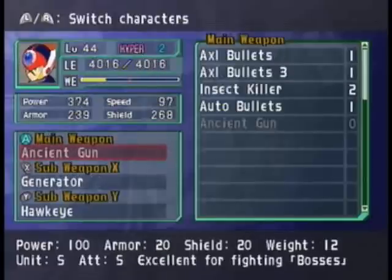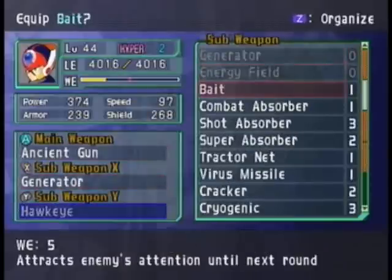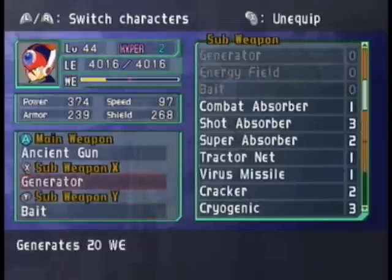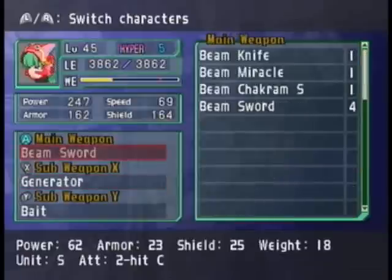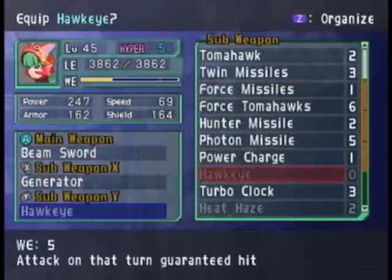If Kitty goes in there, the Agent Gun you get from beating Ninetales. It works well against bosses, but it's only one hit. I'm actually going to put a bait on him because this is the most ideal setup — at least giving him a bait. Maybe I'm going to give her a Hawkeye or something. Actually, I'll just give her a Turbo Claw.